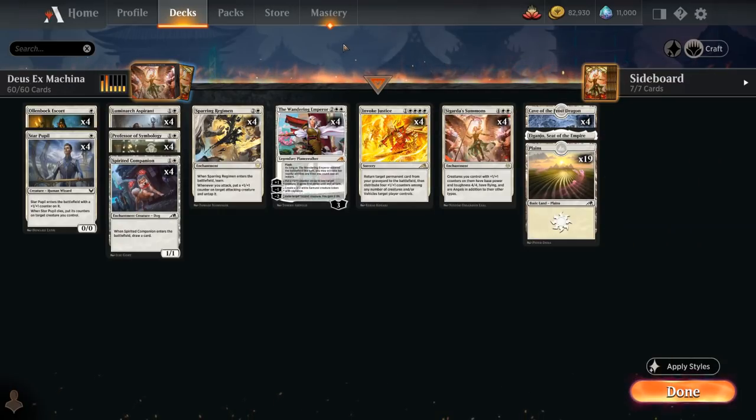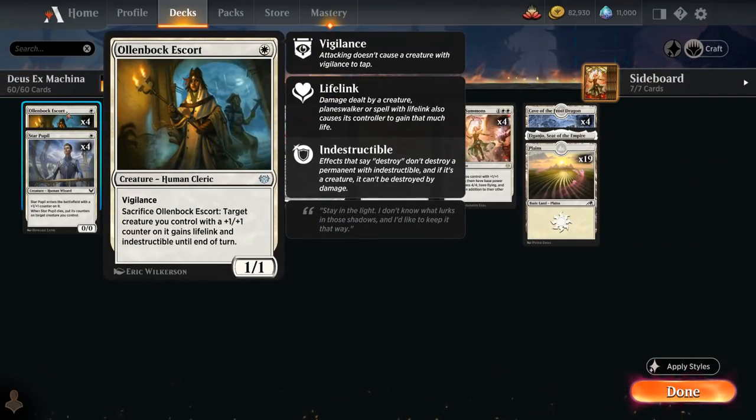Those are the lesson cards. At one mana we've got the full playset of Ollenbeck Escort, a 1/1 creature with Vigilance that we can sacrifice at any point, and then a target creature we control that has a plus one plus one counter on it gains lifelink and indestructible until end of turn. A very useful ability to protect one of our key creatures.